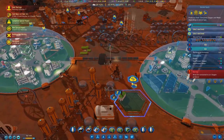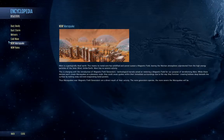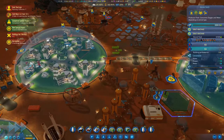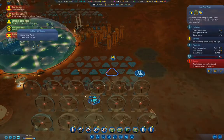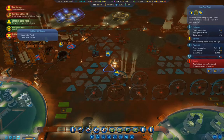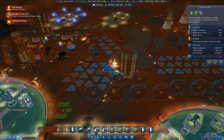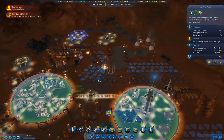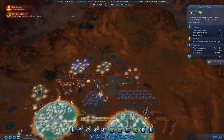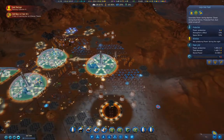We had a marsquake. Some buildings not working — those will repair themselves. New project: capture ice asteroids — completed. Got a cold wave coming, but that's not a big deal. We can deal with a cold wave.